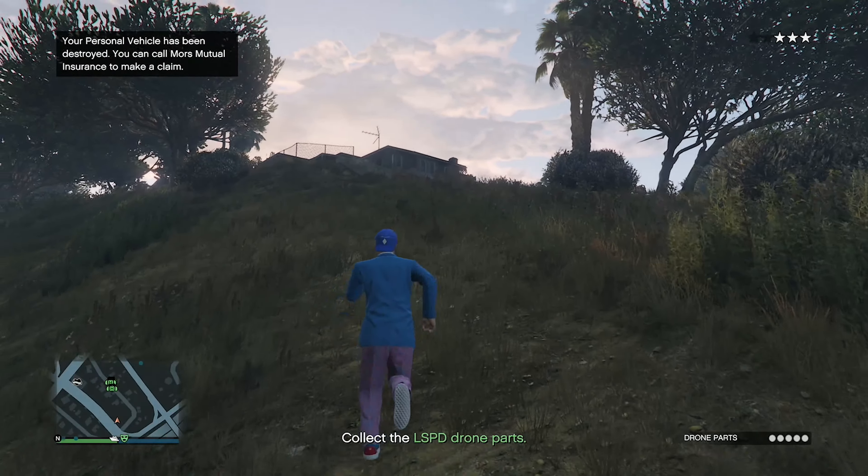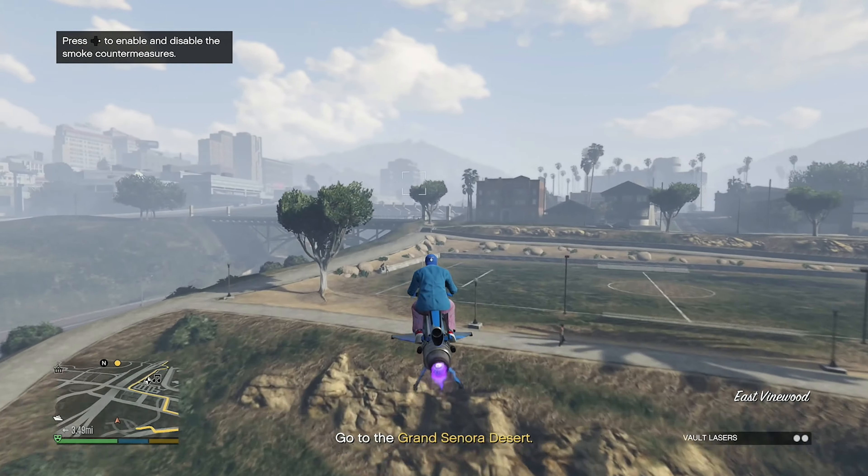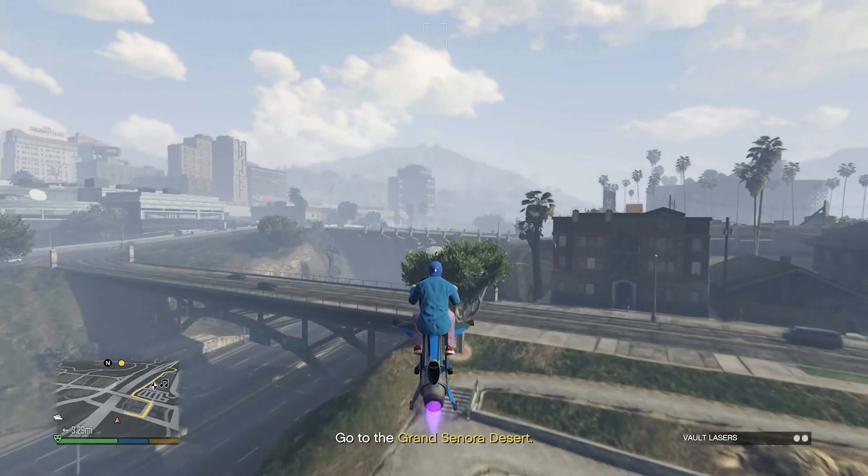Now we need to go get the vault laser, which is apparently in the Grand Sonora Desert. I just realized I need to get two of them, just like the getaway vehicles. Found the first vault laser and brought it back to the arcade, then went back for the second one. Delivered both vault lasers — the setup is complete.